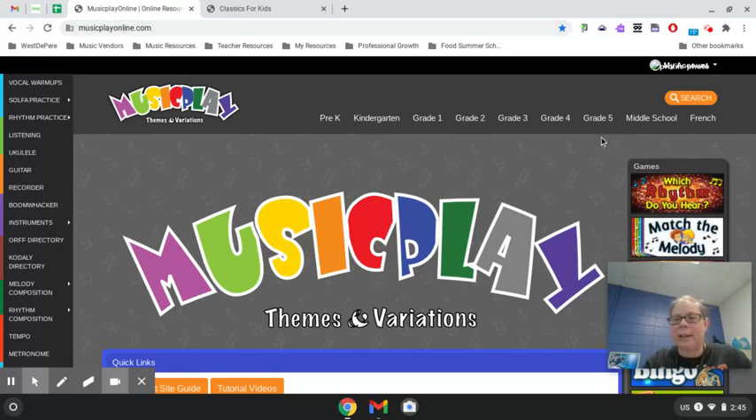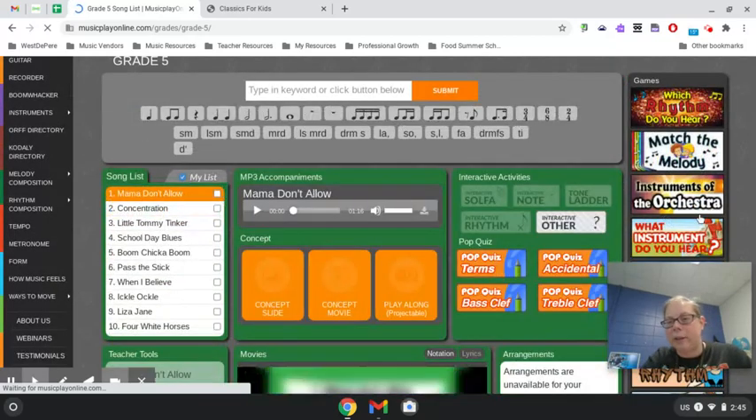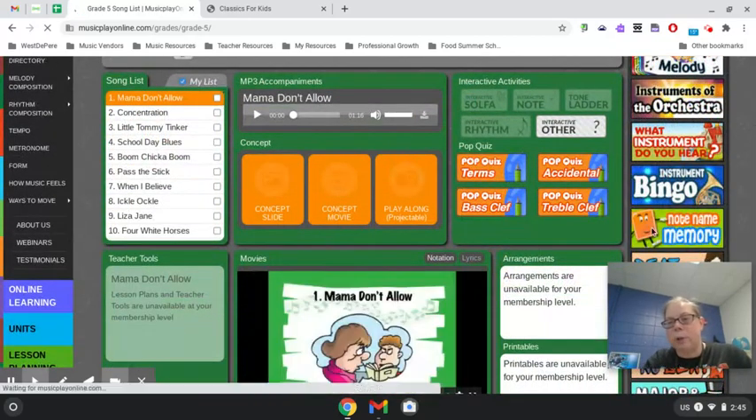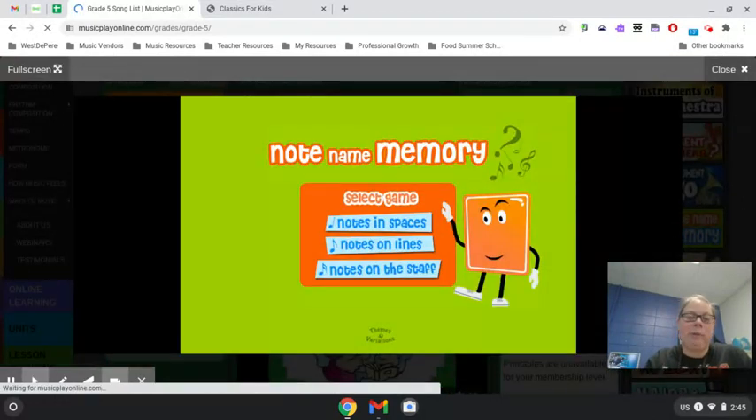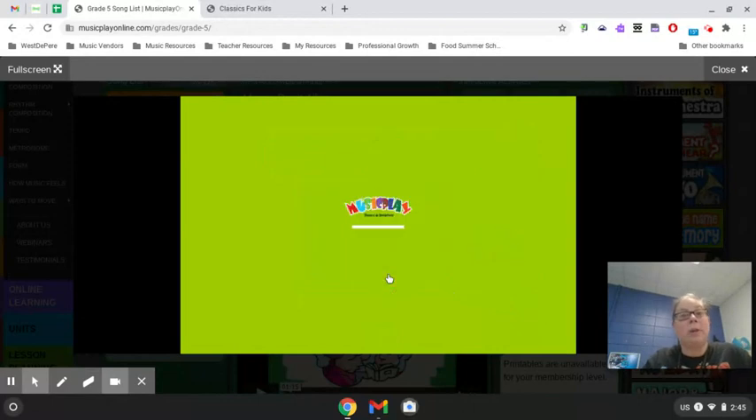It comes up to this screen and then you want to click on Grade 5. Wait for it to load. And then on the side here is Note Name Memory, so you're gonna want to click on that. Wait for it to load. Okay, notes on the staff — all of them, not just lines and spaces, all of them. And then you're gonna want to do Level 2.